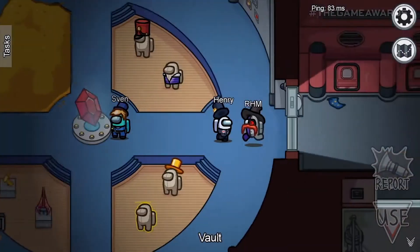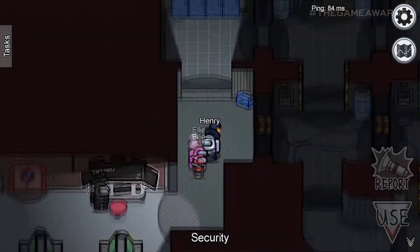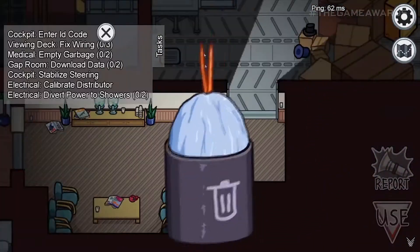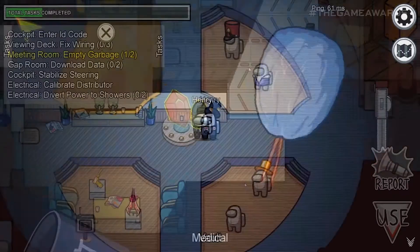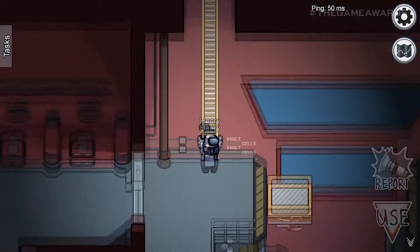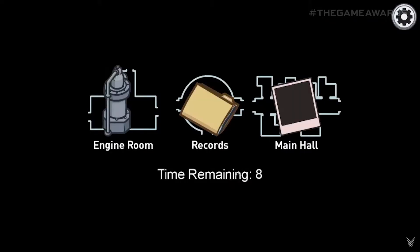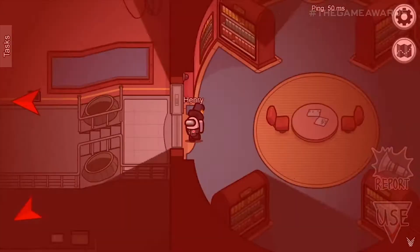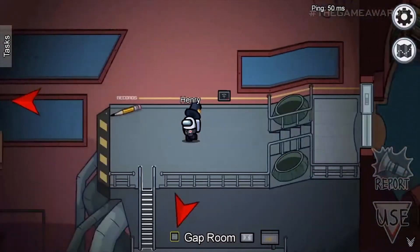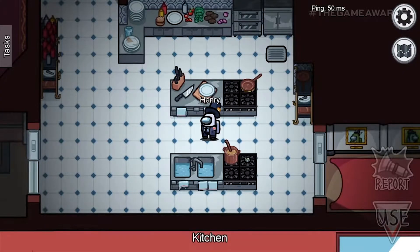Welcome recruit, get yourself acquainted with the layout of the top of the Airship. Enough slacking — go do your tasks. You may need to take a ladder to get to certain areas, or maybe just take a nice shortcut. Quit grouping up — choose a room to start in after a meeting. Someone keeps trying to sabotage us, stop their plan. Keep your eyes peeled, we definitely have an imposter here.